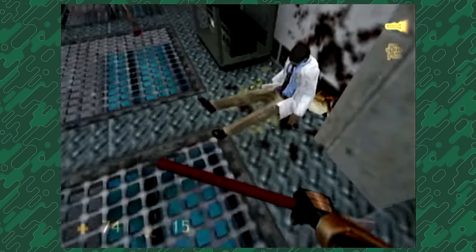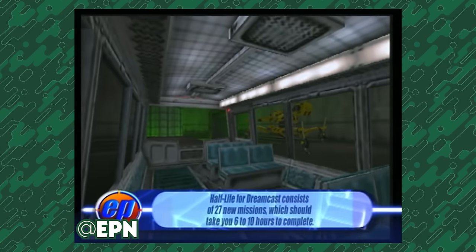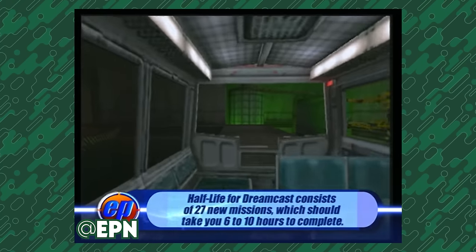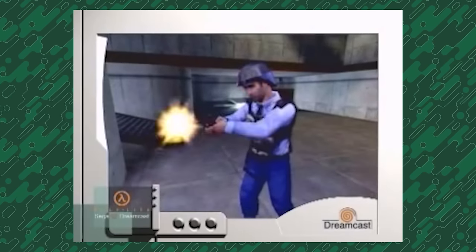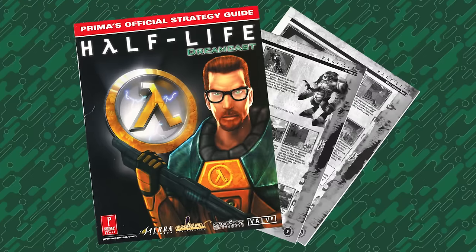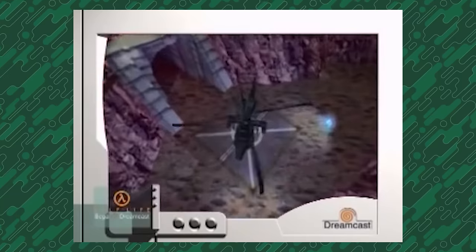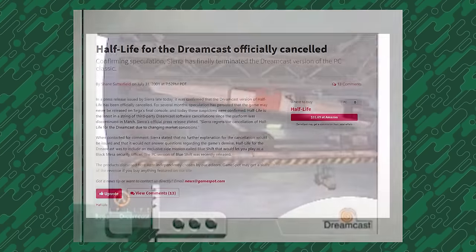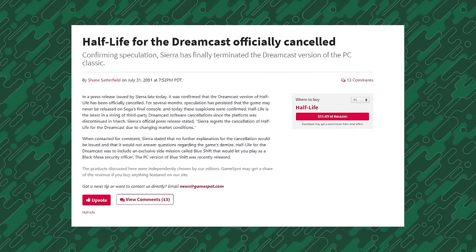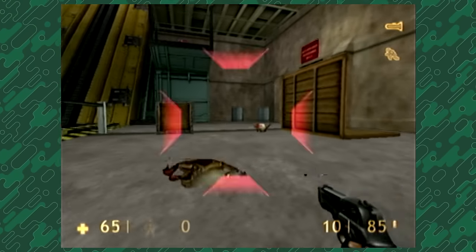In case you've never heard of it, I'll give you a quick summary. Half-life was originally planned to be released on the Dreamcast back in the early 2000s, with Blue Shift originally being a campaign designed exclusively for the Dreamcast — sort of like Decay is on PS2. Despite famously having Prima guides printed out and a huge marketing push, the game never saw release. It was shelved less than a few months before launch and never saw print.